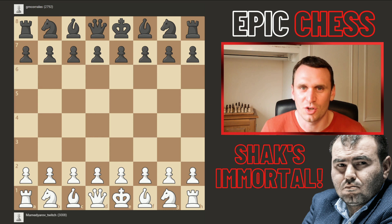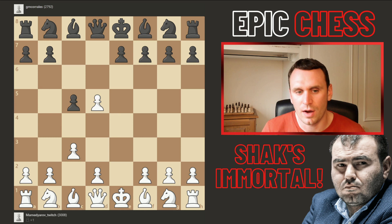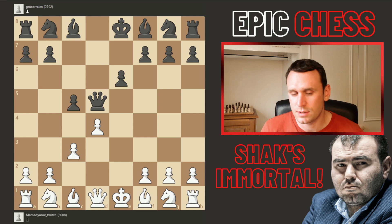Shaq kicked off with e4. We had pawn c5 and he goes for a c3 Sicilian. Black responds with one of the most thematic ways — pawn d5 — taking advantage of the fact that when the queen recaptures, white can't put a knight on c3. So we had d4 from Shaq, then the pawn came to e6. You could go knight to f6 first, but this is perfectly respectable and very solid.